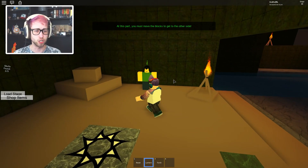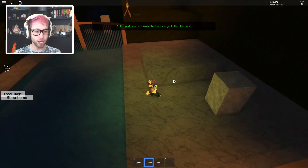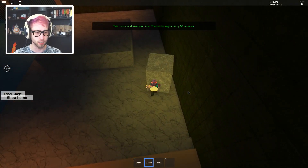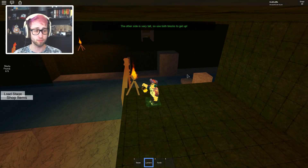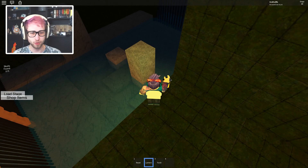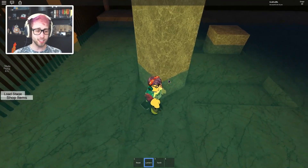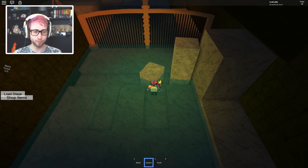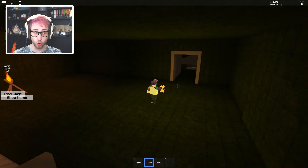"You must move the blocks to get to the others." No way — that's amazing! We've got to move it around. This is so cool — I've never seen an obby that does this before. It's like Zelda or any of the old classic video games. I just keep getting amazed at this obby. "The other side is very tall, so use both blocks to get up." Obbies nowadays are nothing like this — it's just simple jumping things, you don't have fun pushing things around or collecting skulls.